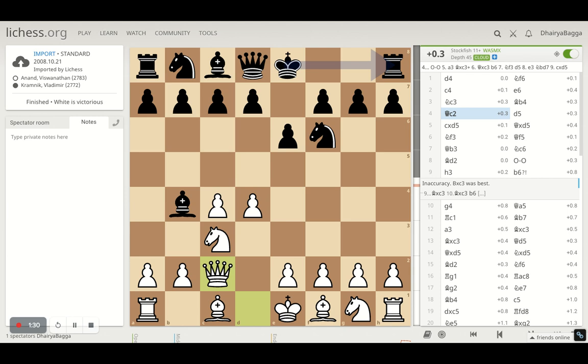Anand plays Queen to C2. His idea is simple: to develop the Queen as well as make sure the Knight is defended. Otherwise you are just hindering your development — the pin always remains there. Though the pin is still there, you will not be spoiling your pawn structure if the opponent does take, because you can take back with the Queen. So that's a nice development move.